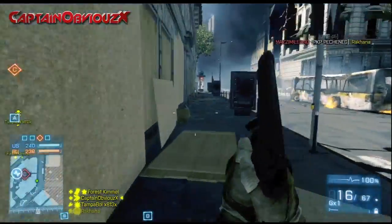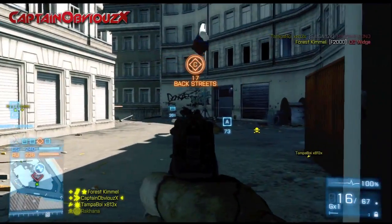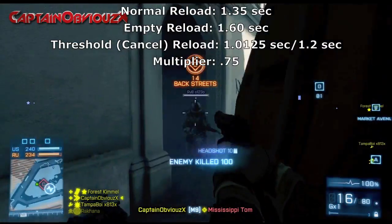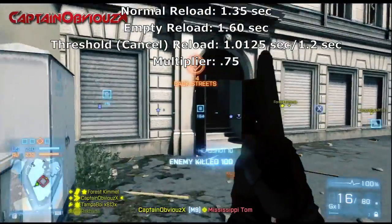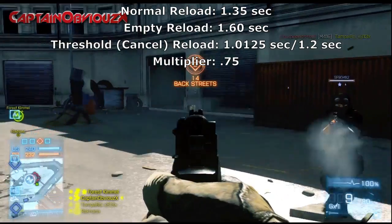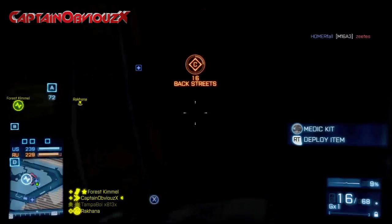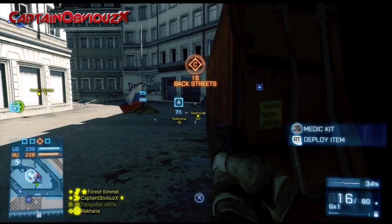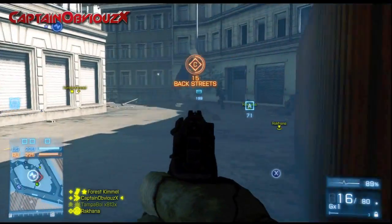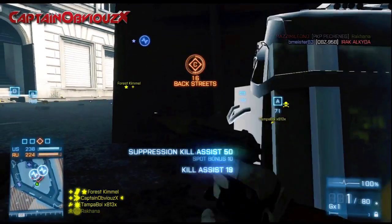This is where the advantage of the M9 over the MP443 comes into play — both the muzzle velocity and maximum range are higher. The reload speeds are exactly the same at 1.35 seconds on normal and 1.60 seconds on empty, with threshold cancel times of 1.0125 and 1.2 seconds respectively. The M9's recoil patterns and spread values are exactly the same as the MP443's, so there's no need to go over them again.